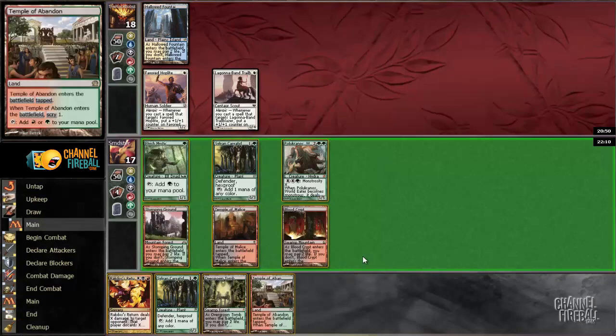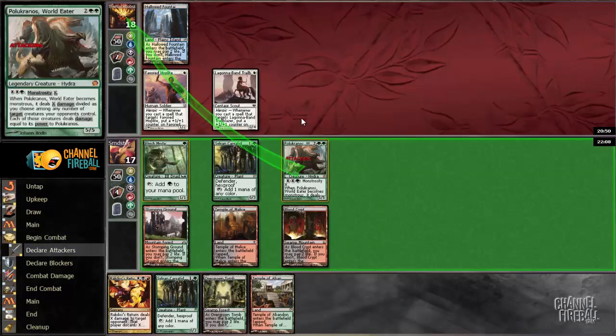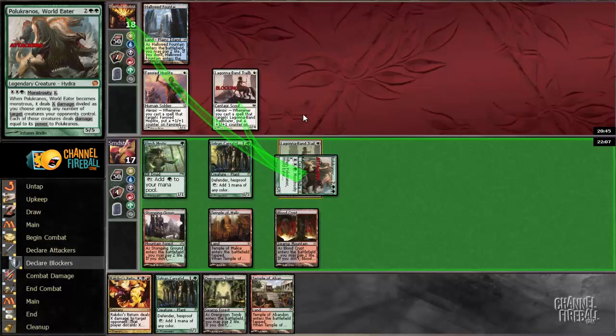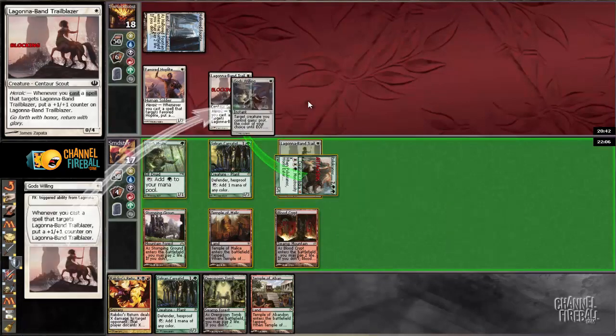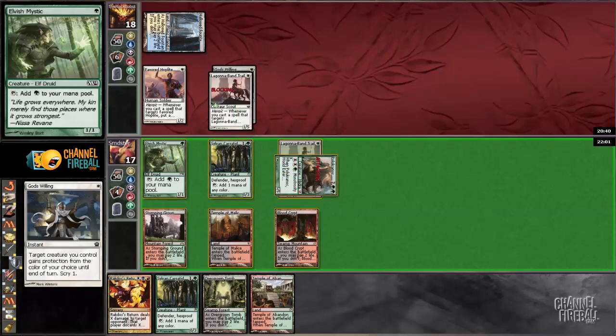Alright, things are going to go downhill for our opponent very quickly here. We'll crash in with Polukranos. And then I think we're just going to chump here — or is he going to try to save it? He is going to save his guy. Okay, well that's not really a big deal.